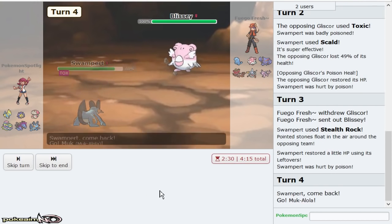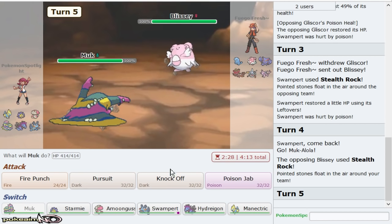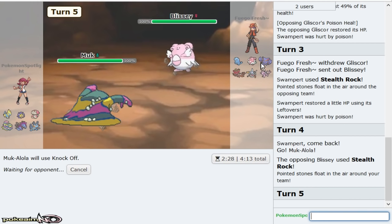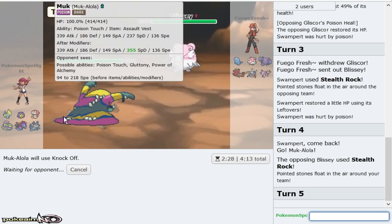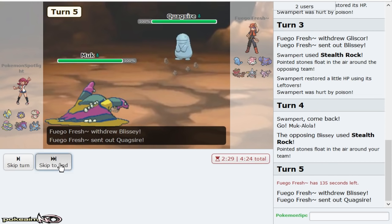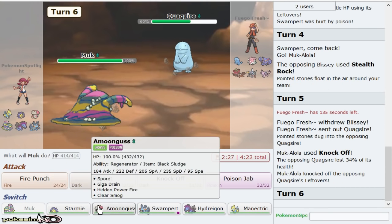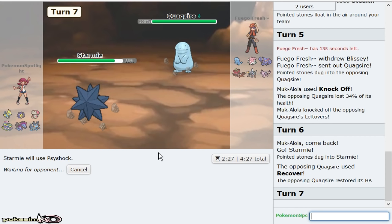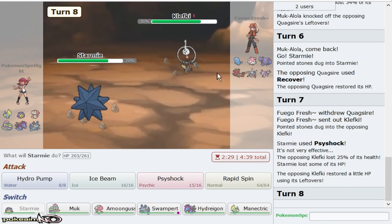I get up Stealth Rocks at least, and this does give me Muk. Go for a Knock Off here — even if he goes Gliscor, if he Heal Bells later which he might end up doing. Manetric — there's literally nothing in this game outside of outspeeding Espeon and avoiding a Thunder Wave from that mon. Get in Starmie. Get the Overheat because it's Analytic-boosted. You should always go Blissey here Dragalge — you should never risk Quagsire, especially because I have Manetric. Clefky makes sense too. I can't see myself breaking through his team guys.